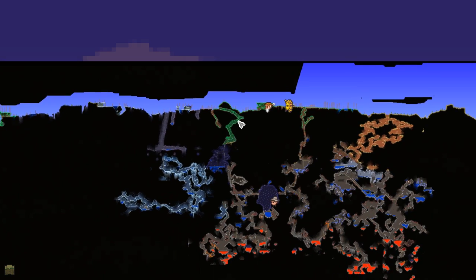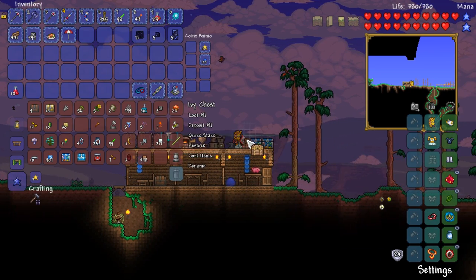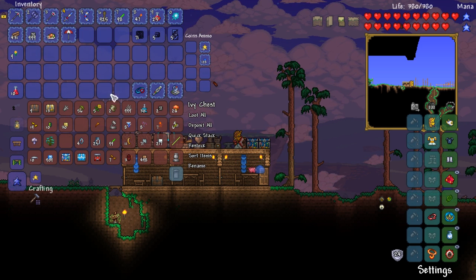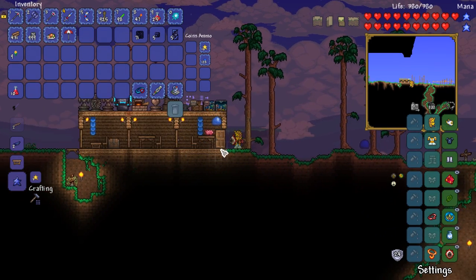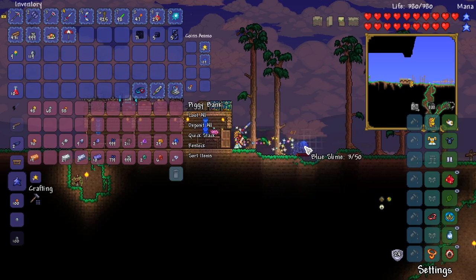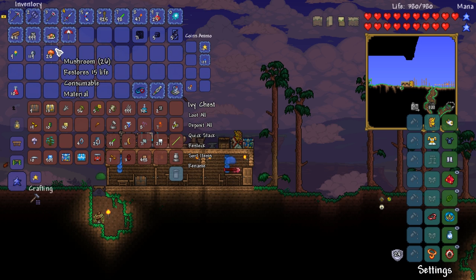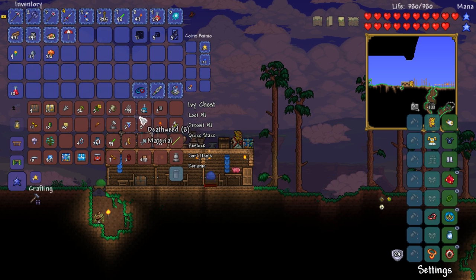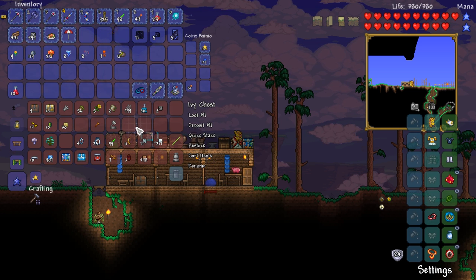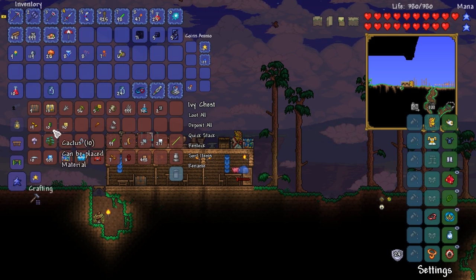But ladies and gentlemen, the next boss I would really like to try and take down is the Eater of Worlds. And this time I'm thinking we're gonna need some buff potions for sure. We've got Daybloom, and I believe the only other things we need are lead ore for Iron Skin Potions and mushrooms. I could grab out all of the potion materials I have. We have some glass bottles — we need to convert some into water bottles as well.